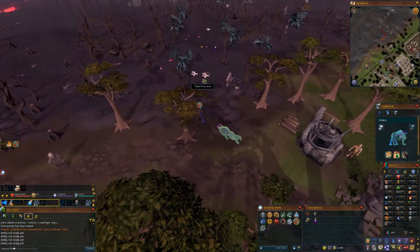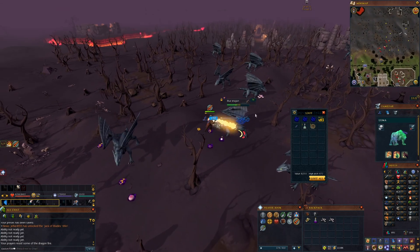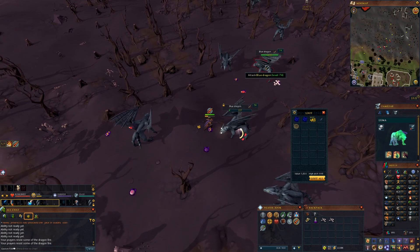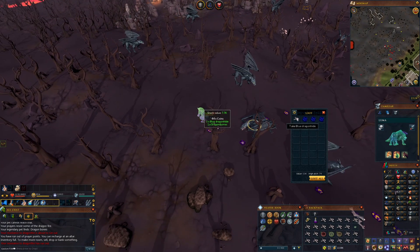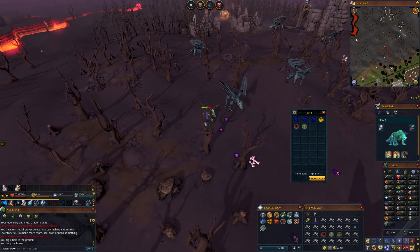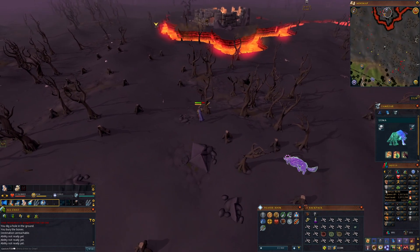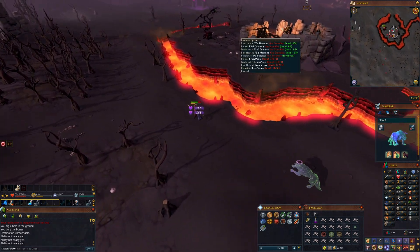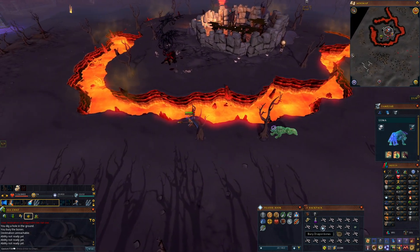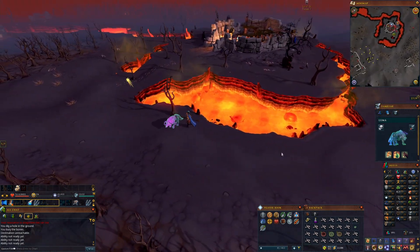Effectively all you have to do is sit here, farm out the dragon bones and all the extras, and you too can earn this crazy amount of money. As an alternative, once you've picked up a full inventory you can go up to this area here for prayer experience. The chaos altar still gives the bonus to XP earned, and all you have to do is right click on it, click offer, and you're going to get not only the bonus experience from playing on Fresh Start Worlds but also 250 times the experience you'd typically get from burying the bones straight out.